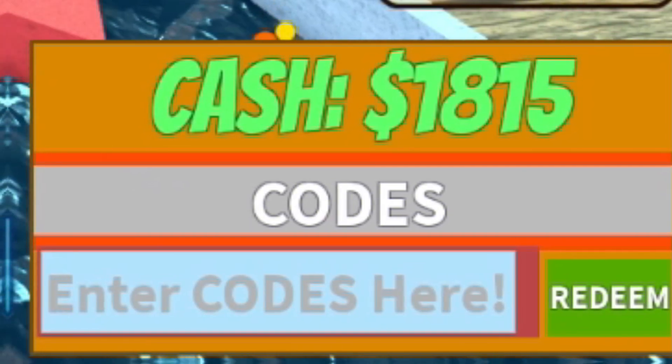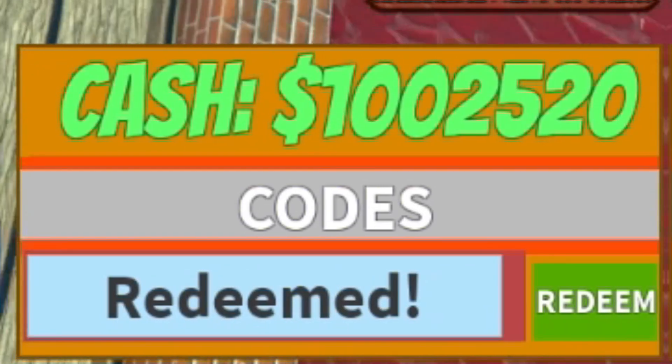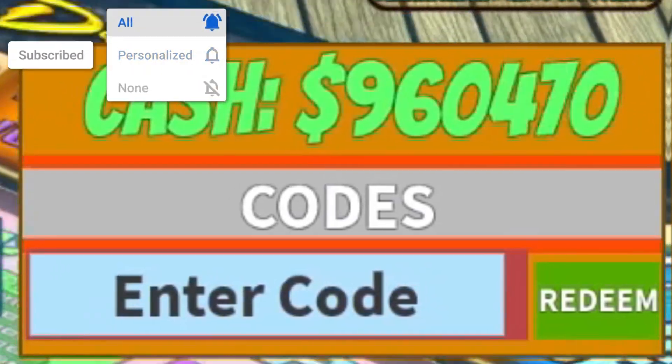The first code today is going to be: RIPZED — that's R-I-P-Z-E-D. Click redeem. That just gave me one million cash, which is such a massive boost. Redeem that code right now!